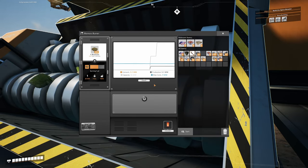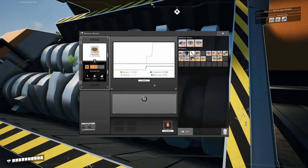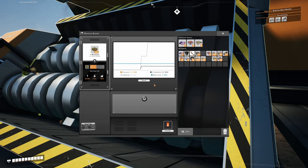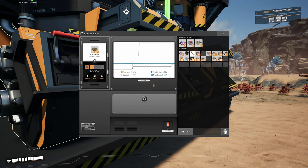We have a miner going and a constructor going, which is nine megawatts total. Because we have biomass in both burners, it's burning a little bit slower in each machine. The more biomass burners that you have, the slower each machine's biomass burns. So we need an additional mark one miner as well.